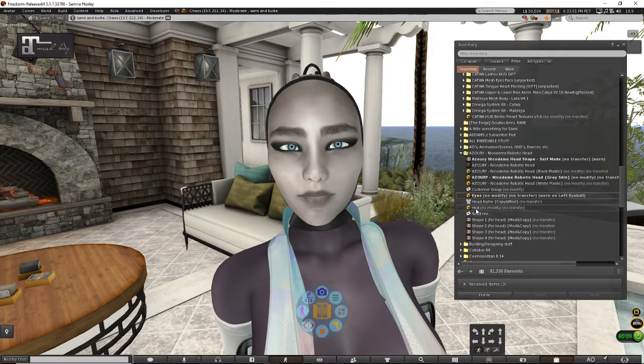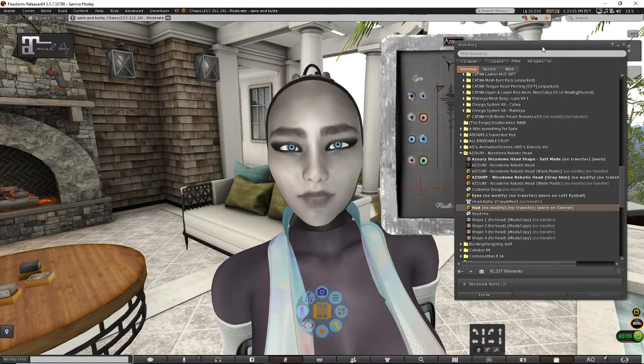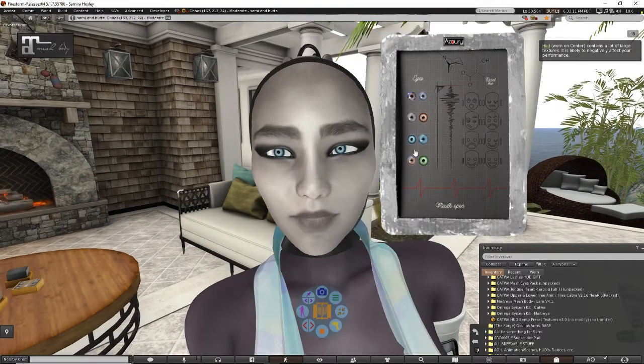But what if you don't like those eyes? What if you like green or whatever? Have no fear, because on the HUD they included, it comes with eight different eye colors. You can change the eye colors, and surely there will be one that you like.